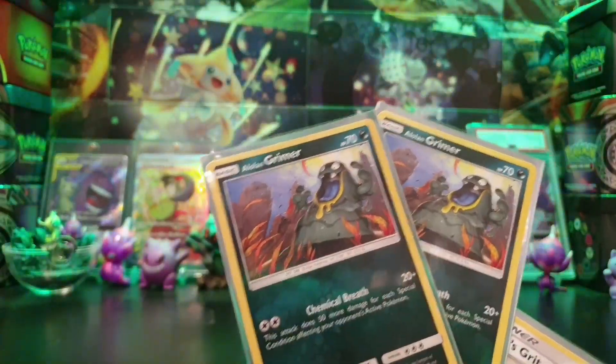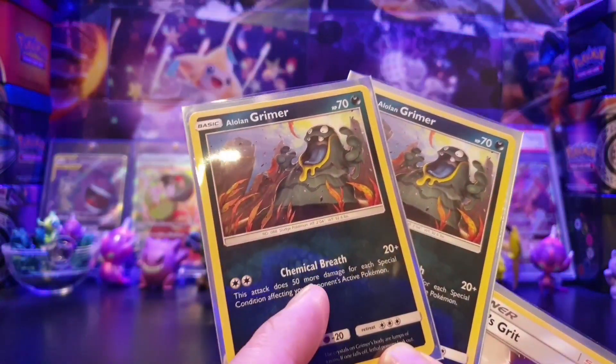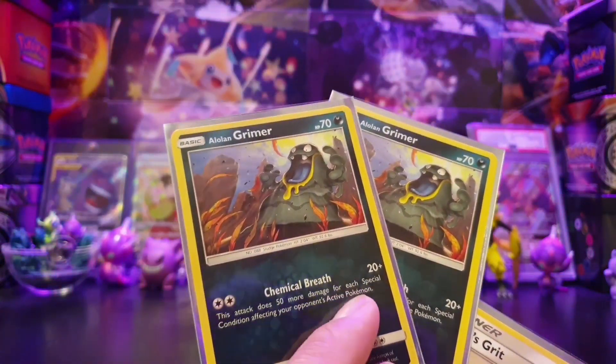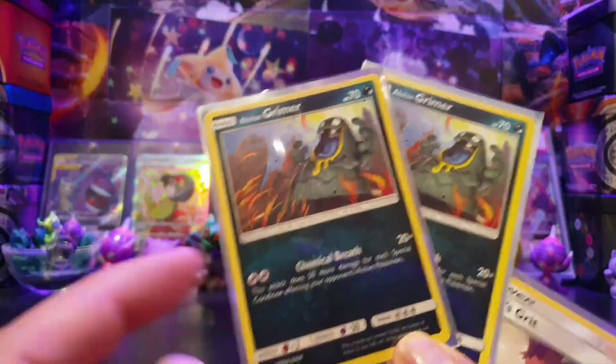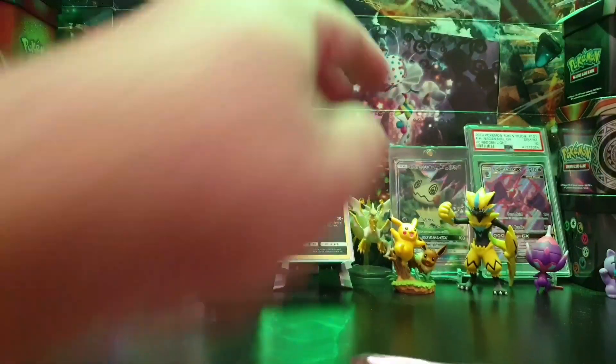As for other Pokemon, I had a Farfetch'd in there but didn't use it at all — it just sat on my bench. I also had an Alolan Grimer in there which I didn't get to use either, but it had a Double Colorless attack that, with poison already applied, would have done an extra 50 damage — so 70 for Double Colorless. But I didn't really get around to using it.